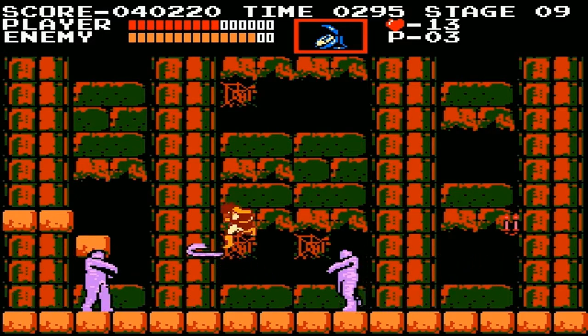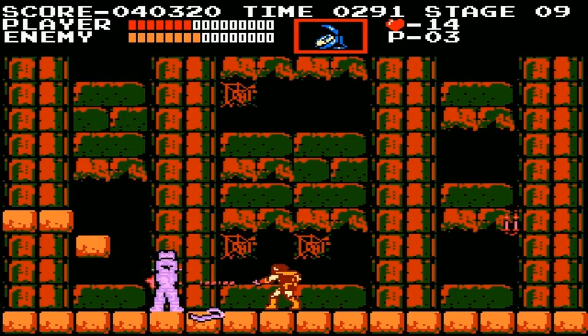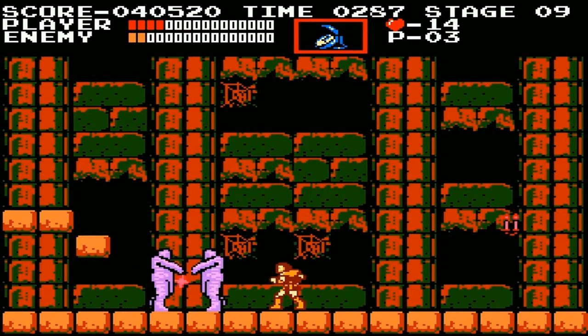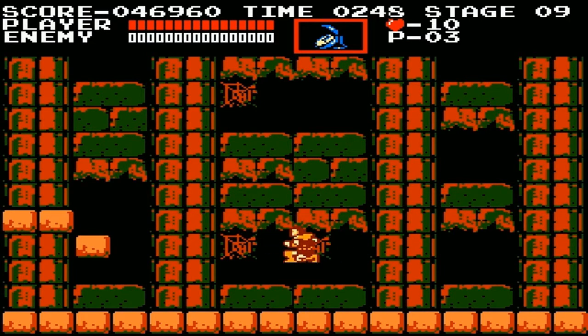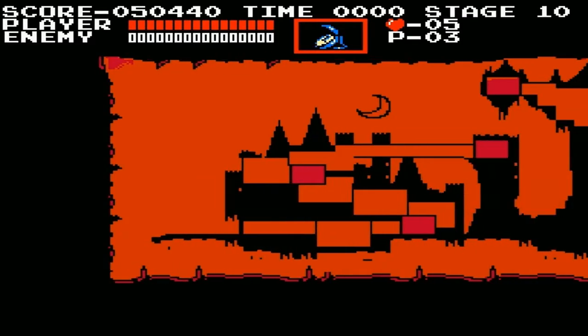The trick here with these mummy guys is just bunch them together and just whip the hell out of them — that's all I can say if you don't have the holy water. The time stopper does not work against these guys. Moving on here — it's level four, stage ten.